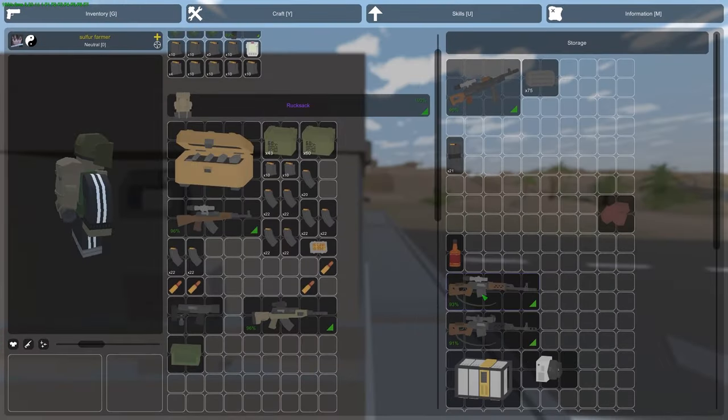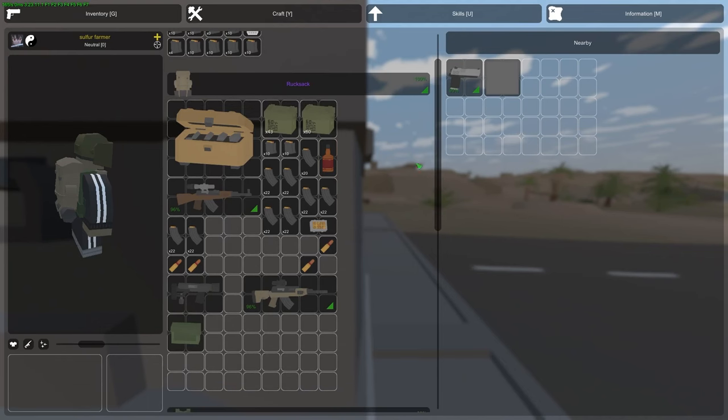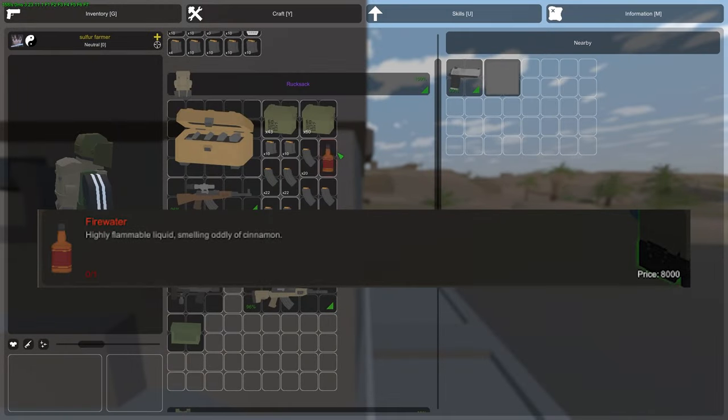Now we have the Firewater, which is now mythical. You can sell it at the NPC, which is Don, and it gives you like 8000 experience. I don't think anybody is gonna do that though.